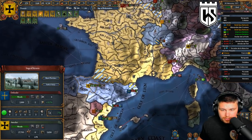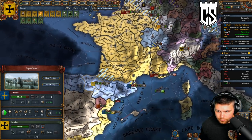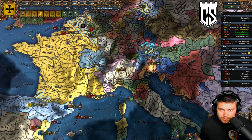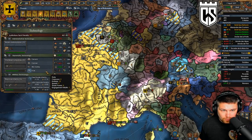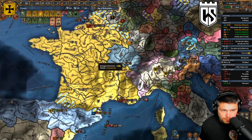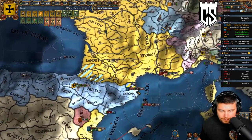Let's barrage those walls - the sooner we win this war the better. They're going to get onto Paris though, that's a problem. Let's spend some admin points here. More money please - 7%.